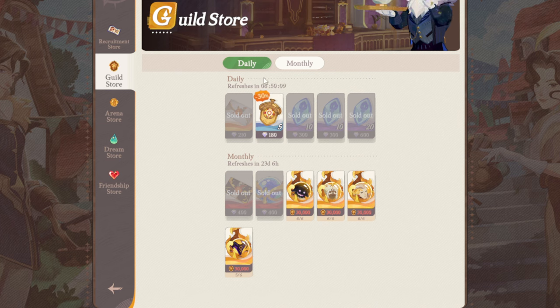Moving on, we've got the Guild Store. The Guild Store is going to depend on your contributions to the Guild and how your Guild is actively doing. Everything here is quite decent but it really just depends. For dailies, I would personally try to get the tickets — definitely not bad at a discounted price. Everything else you could get, but it's not absolutely a must. If you're going to do any pulls with gems, the monthly epic invite letters and monthly Stellar resources are going to be very key.